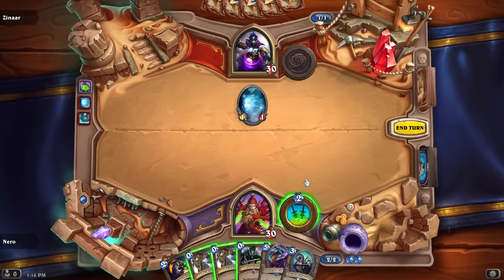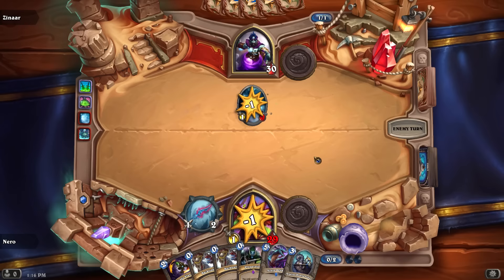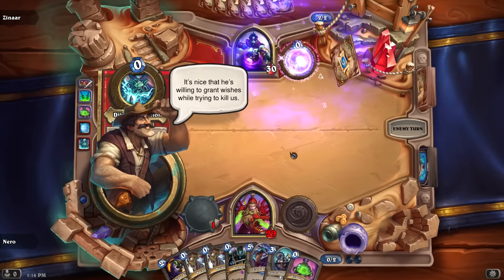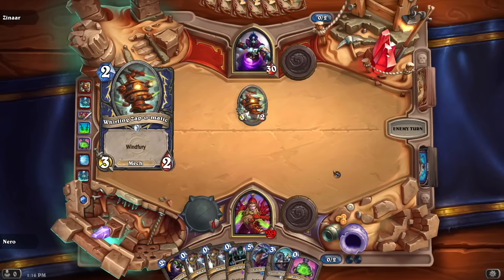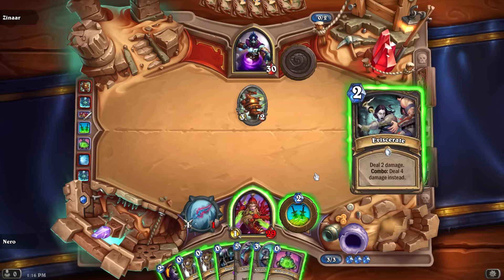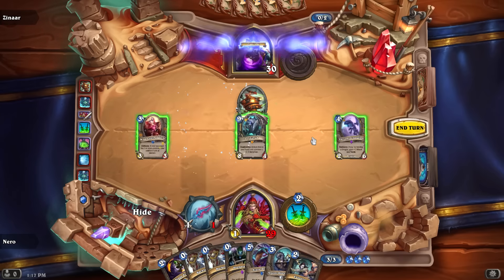I'll dagger up, kill off the Wisp on turn three. A Zap-o-Matic shows up — on the bright side we can just Backstab it. Zap-o-Matic goes down easy. Before we do that, I suppose I'll wish for a minion.